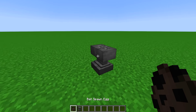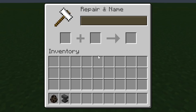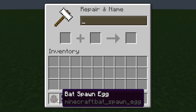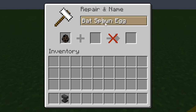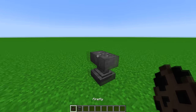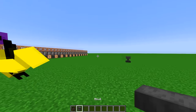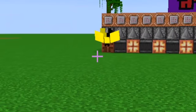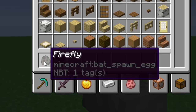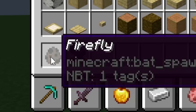But what you probably didn't know about anvils is the fact that they can be used to rename items and repair them — I forgot about that. For example, if you put a bat spawn egg inside and call it 'firefly,' and then spawn it like this... Why are you running away? Come back. So yes, anvils can rename items. I bet you didn't know that.